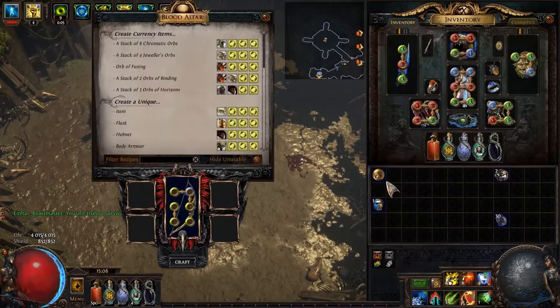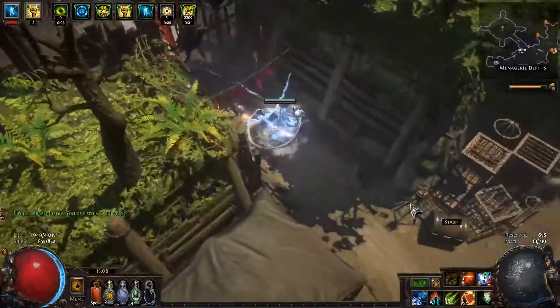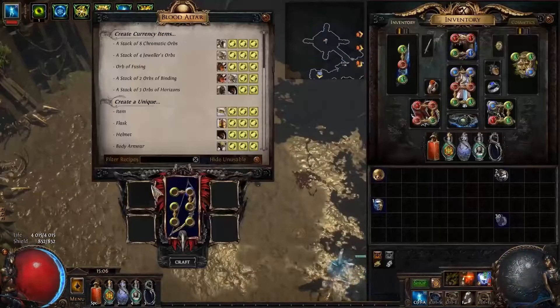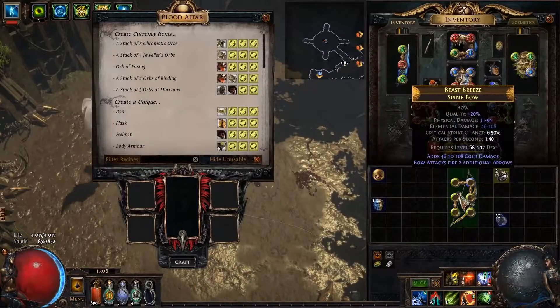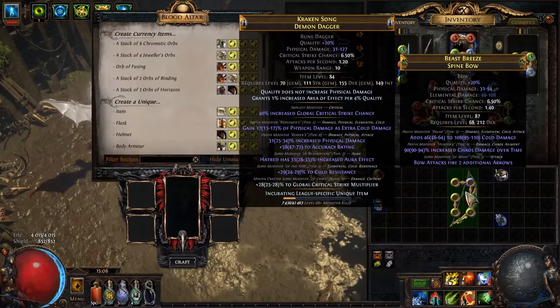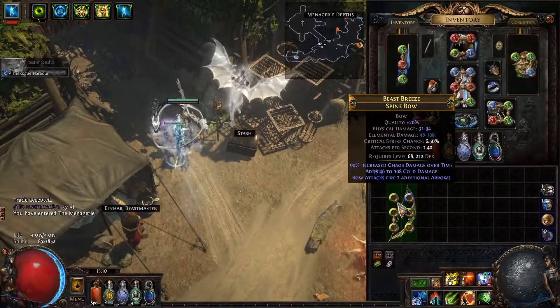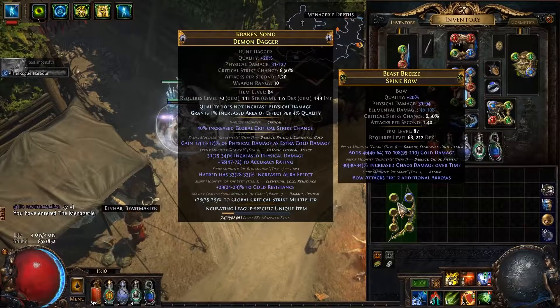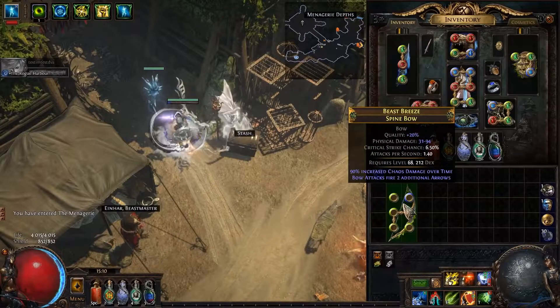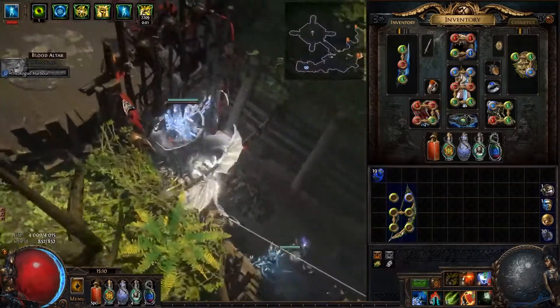Finally! Okay, next step — we're gonna hunter exalt. Don't lose the item, nearly ran away. We slam it. 90% chaos dot. Now we need — fingers crossed, one in three shot of hitting that chaos dot — please, no...